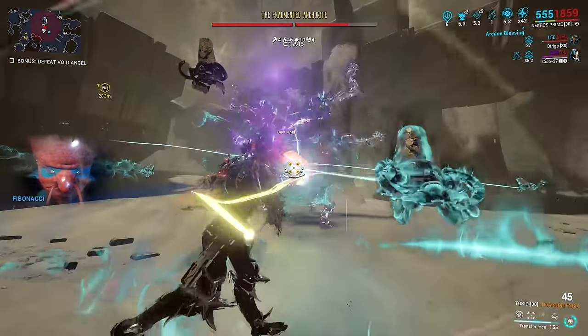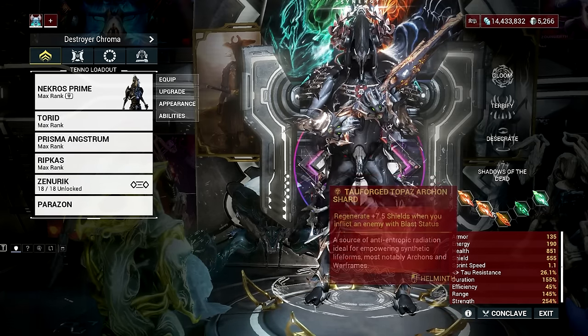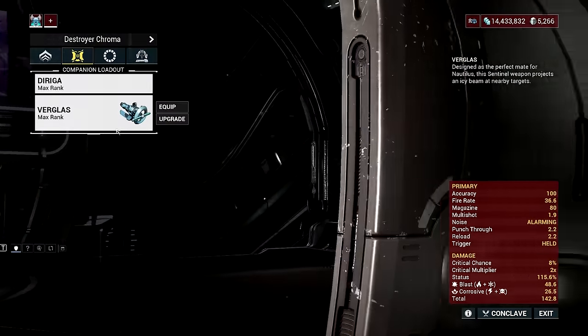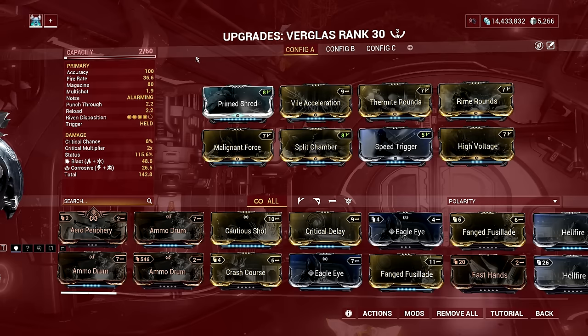This means you can add any Helminth ability you want after replacing Necros' first ability. The trick here is the new Topaz Archon Shard, which grants shield regeneration when you damage enemies with Blast status. The Blast status can be abused using a sentinel with the Verglas weapon. The key is to have multiple Blast procs on enemies, which you can do with the Verglas sentinel weapon that rapidly procs 10 stacks of Blast on an enemy.